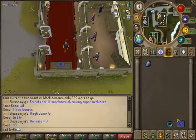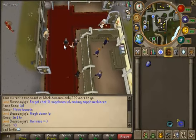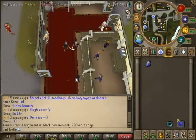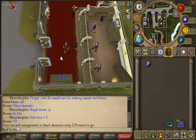Hey guys, what's up, it's BadTurtle here and this is going to be the start of our new Slayer Diary series, where I'll be basically showing you what drops I get at the end of every task and how much Slayer XP I gain. My current assignment is 220 Black Demons, which is quite a long task but it's good Slayer XP so I don't mind it.